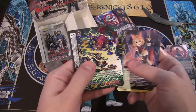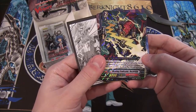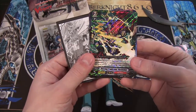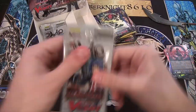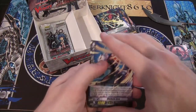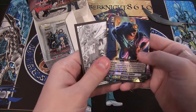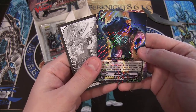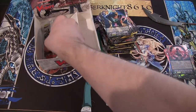That looked really cool. Alright, we have a Regular Rare — a Homing Eradicator Roshin-shi, Narukami. That's hard to say, especially when you get tongue-tied trying to say it. And we have another Rare, which is a Dark Irregular Werebear Soldier. Interesting.